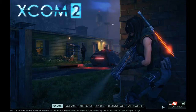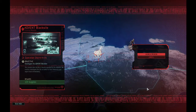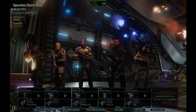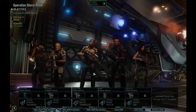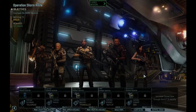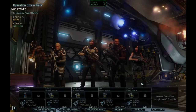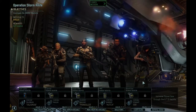We're going to be investigating the Advent black site — Operation Storm Knife. For our squad, we're taking Rye Talisman — I changed his nickname from Splinter to just Talisman. We've also got Kirill Pavlov as our gunner, our sniper Painkiller, Hutch Banner the rogue, and assault specialist Bree Stewart. We have the bolt caster, the frost bomb, and upgrades for the arc blade.